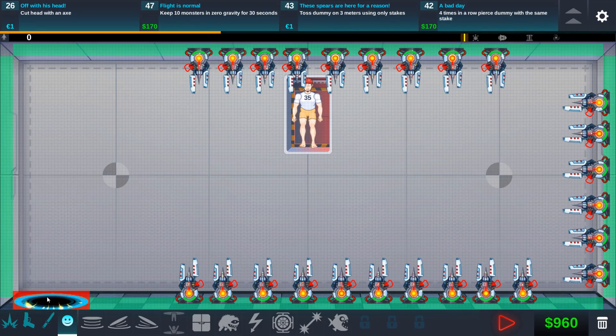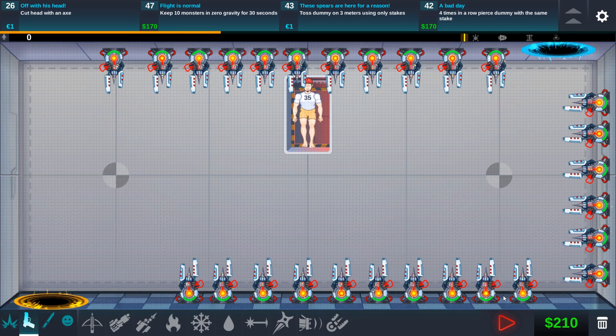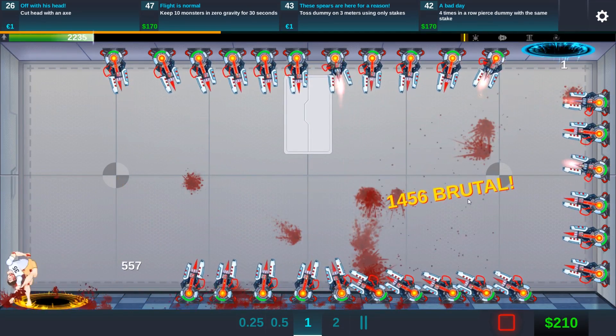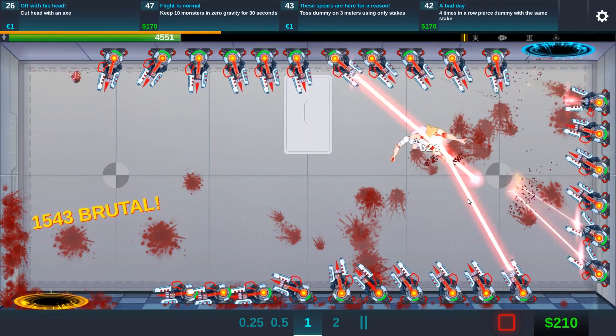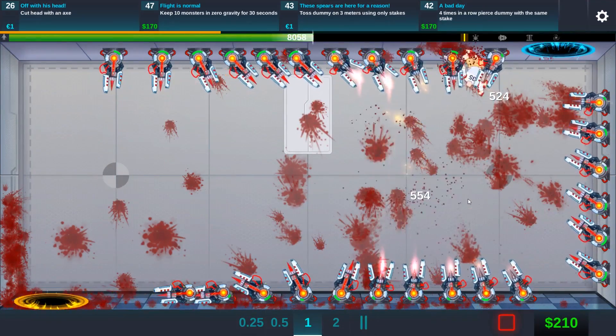We're gonna do it this way — place the portal over here, he's gonna come out that way, and we'll place some more plasma guns. This should give us the maximum plasma damage. And there he goes — that was really fast. I did not expect him to go down so fast. They're all firing at him — that's kind of the point. I think he lost his head as well.